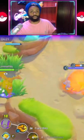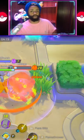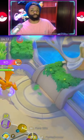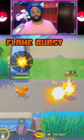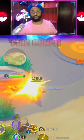Charizard can be pretty strong, but to access his full attack power you need to understand how the burn mechanic actually works in Pokemon Unite. To activate burn you need to hit with one of three moves: Flame Burst, Flame Thrower, or Fire Punch.